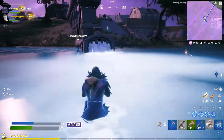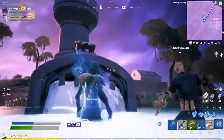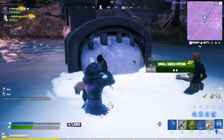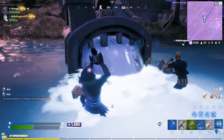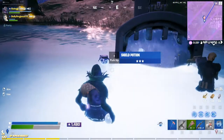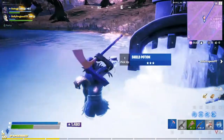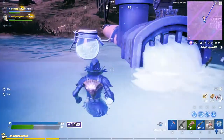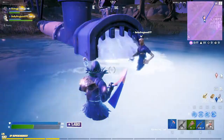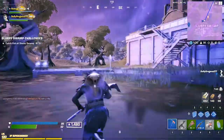Once you're at Slurpy Swamp, just sit inside the water. Since the storm will be a one-ticker, you won't be losing any health. This is your chance to use any medkits, bandages, or shields. Also, if you can get a fishing rod, try to fish out as many small fries as possible — they'll be very useful here. Try to get floppers as well. Stay inside the water as long as possible and stock up on meds.